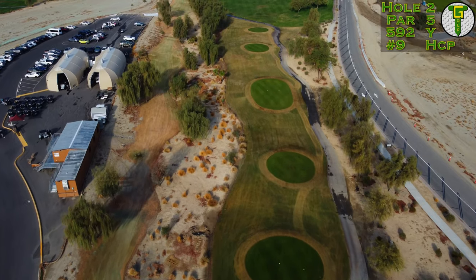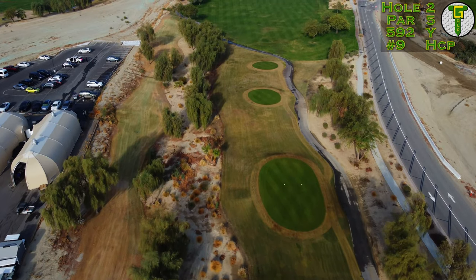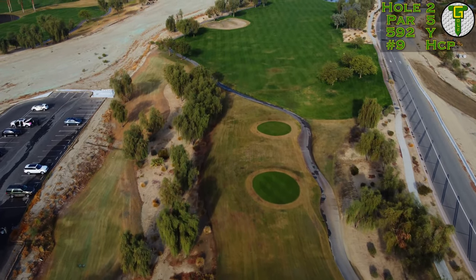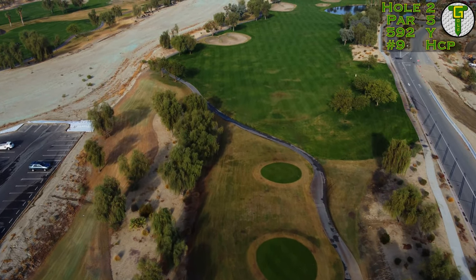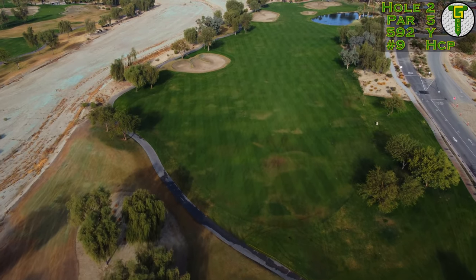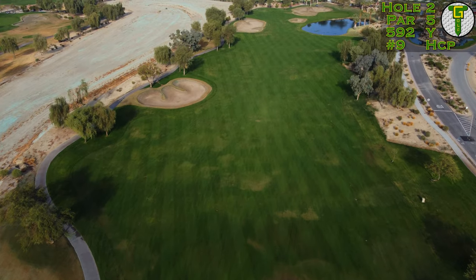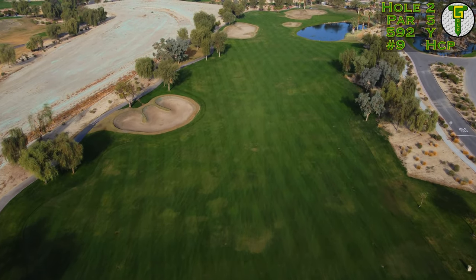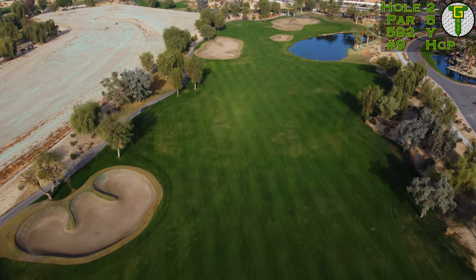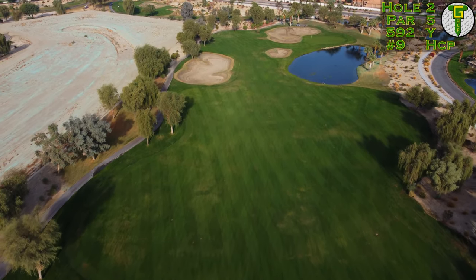Lagged it on down there to an easy tap-in — a stress-free bogey on the first hole. We'll take what we can get, because this is my favorite kind of hole we can possibly see. Sitting at 592 yards from the silver tees, it does make it somewhat reachable for me depending on conditions. Off the tee, all you have to worry about is the bunker down the left. I absolutely love the aesthetic here — how they burn out the grass around the bunkers, it really makes them pop off that beautiful emerald green grass. Tells you right where you don't want to go.